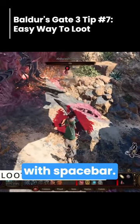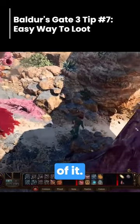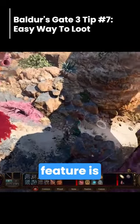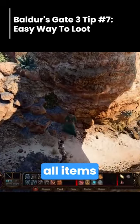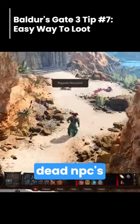You can auto-loot with Spacebar. There is a ton of loot in this game, and in most cases you'll be picking up all of it. So one quality of life feature is that you can auto-loot all items by hitting Spacebar after you've opened a chest or dead NPC's inventory.